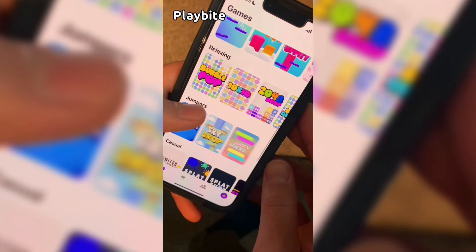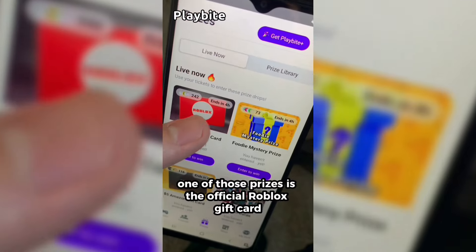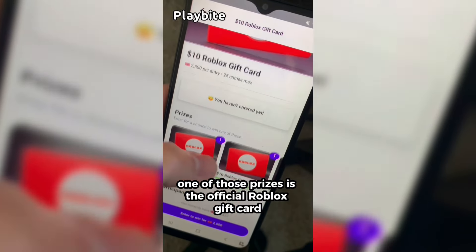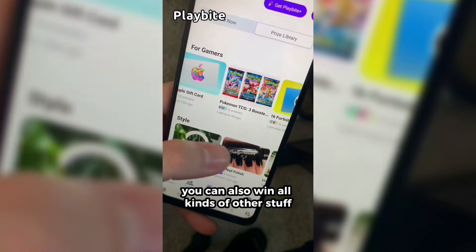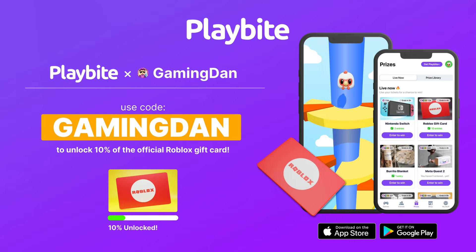But if you are ever in need of Robux, go ahead and download this app called Playbyte. It's like an arcade on your phone — you guys can play fun games in a single app and win prizes for playing these games. One of those prizes is the official Roblox gift card. You can also win electronics, snacks, and cool fidget toys. Download Playbyte today, linked down below, and use code GAMINGDAN. By doing so, you'll be 10% of the way to earning your first $10 Roblox gift card.